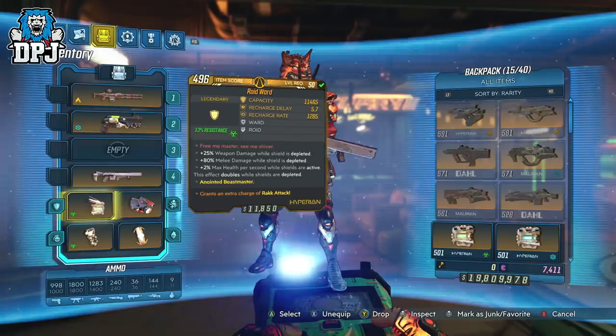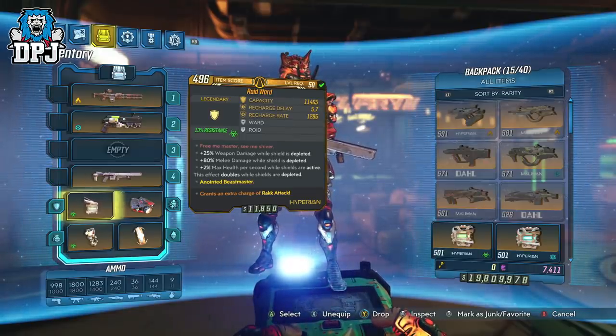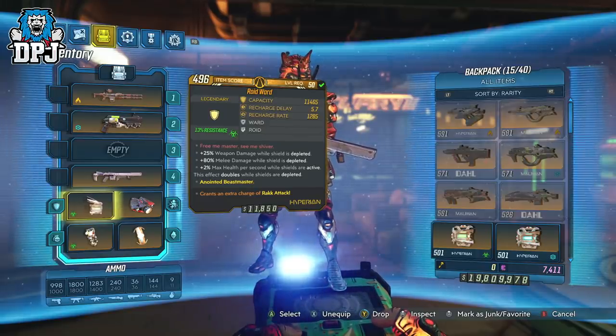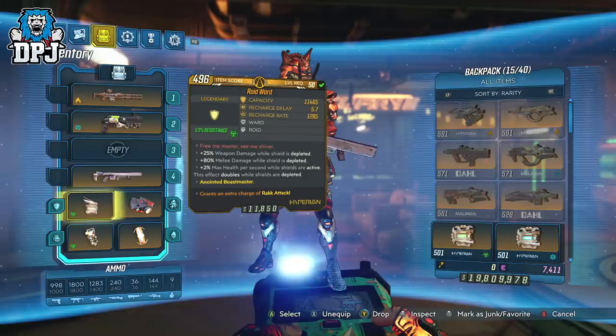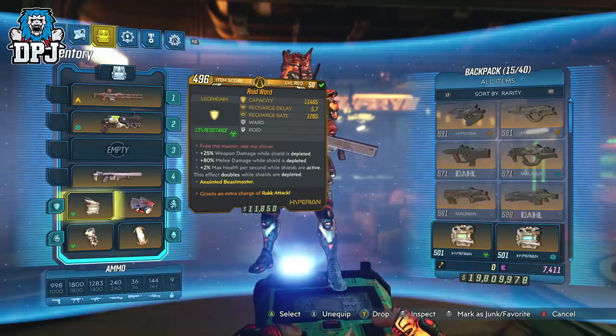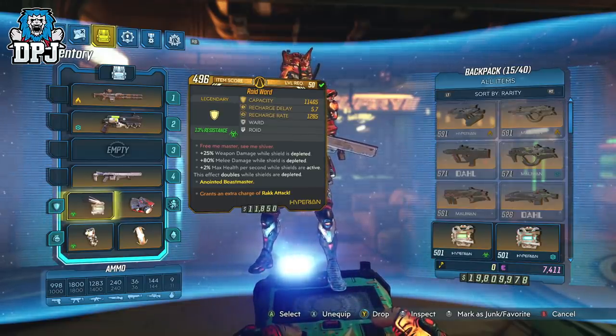Whether that be movement speed, weapon damage, melee damage and so forth. That glitch was achieved via you dying and respawning, which somehow stacked the benefits of said shield you had on.